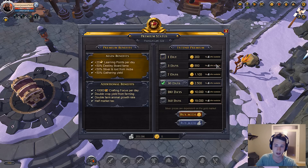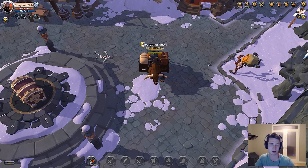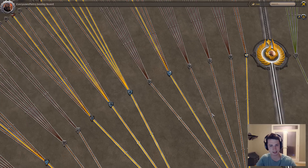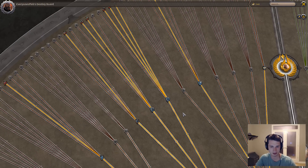Learning points can also be acquired by spending gold and or silver. On the live servers currently running the beta, you can spend silver in order to retrieve further extensions to your premium status. Now, let's hop back over to the destiny board and take a look at the traits I focus on specifically.